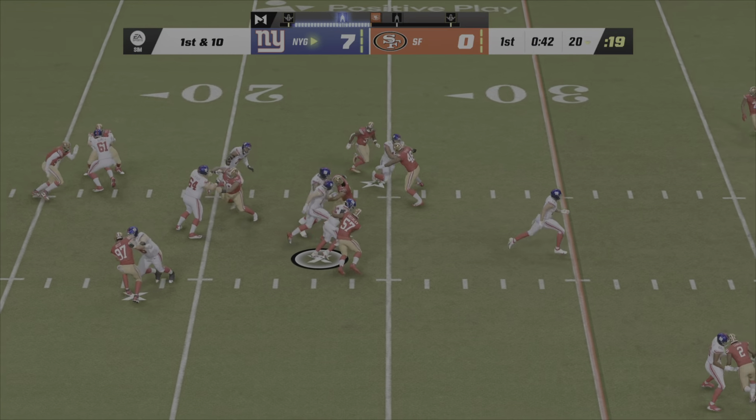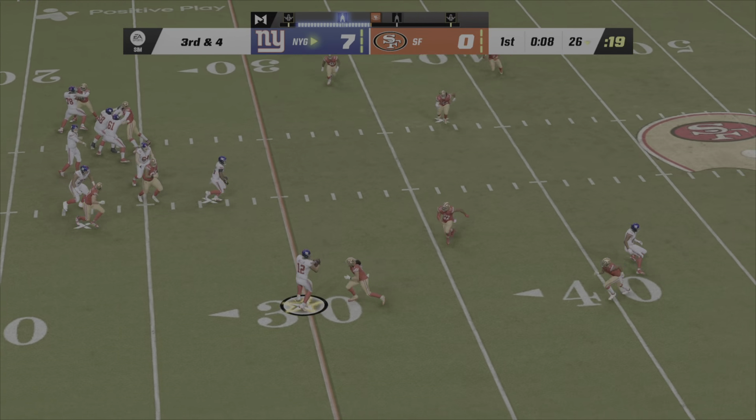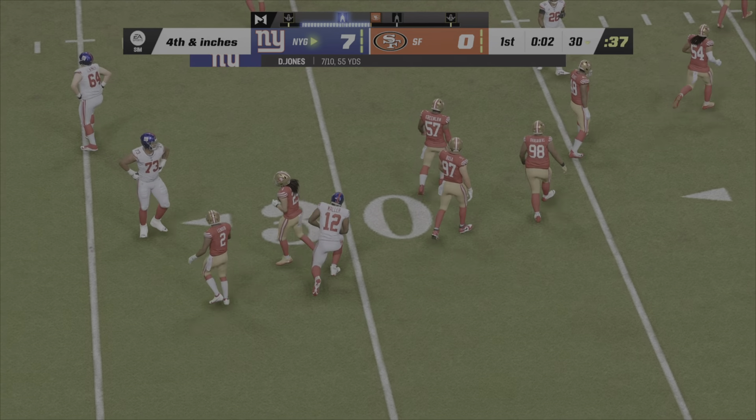They'll start out on the ground with Saquon Barkley. Back to throw, Jones — that's complete to his tight end, Waller. And oh, he's just going to be short here. Barely.